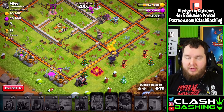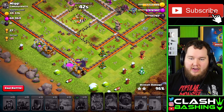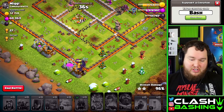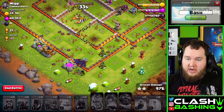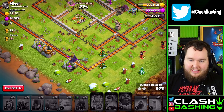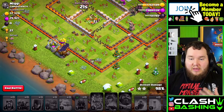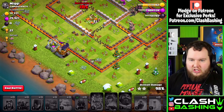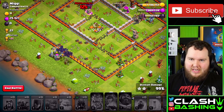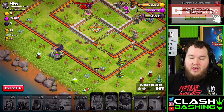Anytime you see singles, you should be thinking 5ICG — singles just get ran through with this attack. The bats come in and clean up at the end. Sometimes on a base like this, if you're attacking in war, it might be better to take out a P.E.K.K.A. or swap out a bowler and add in a little more cleanup — another wizard, a goblin or archer — just to help clean up through storages, because bats take forever on storages. You can attack multis with this, but you have to do it right.